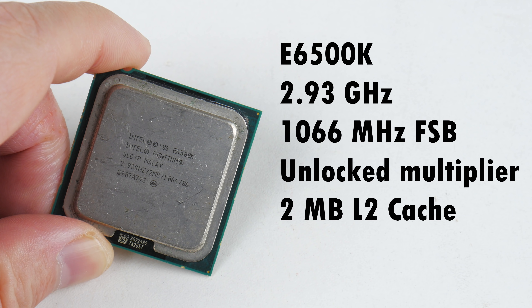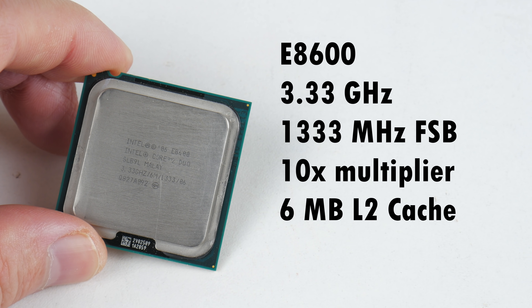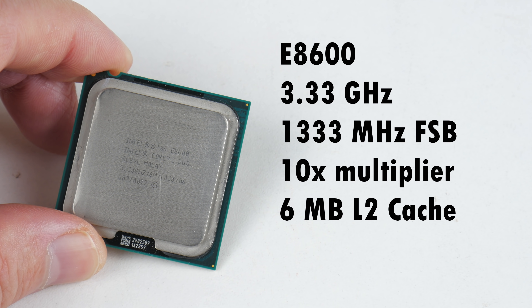The E6500K runs at 2.933 GHz with a 1066 MHz frontside bus. We have an unlocked multiplier and only 2 MB of level 2 cache. In this video it goes against the E8600, running at 3.33 GHz with a 1333 MHz frontside bus, a 10x multiplier, and 3 times the level 2 cache — 6 MB.